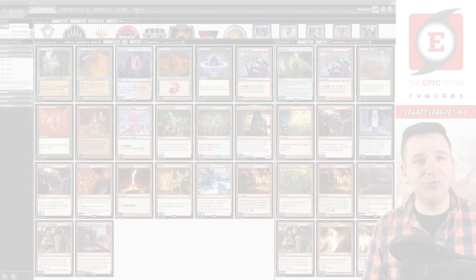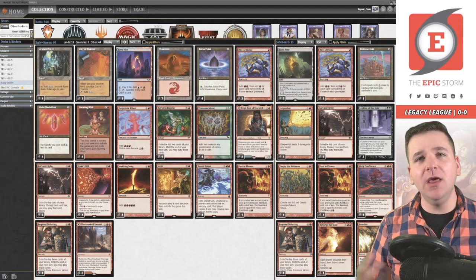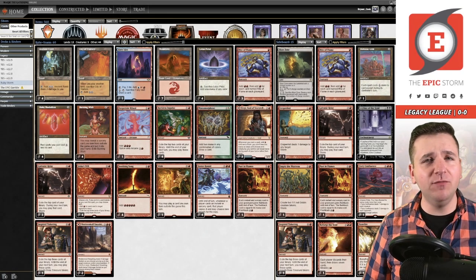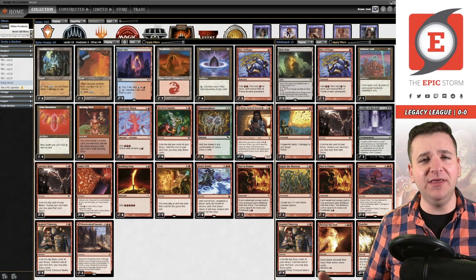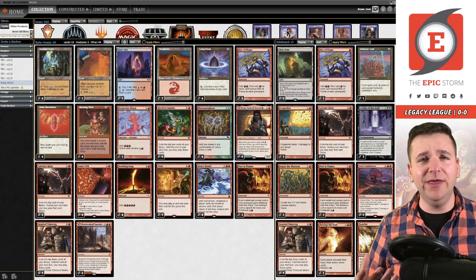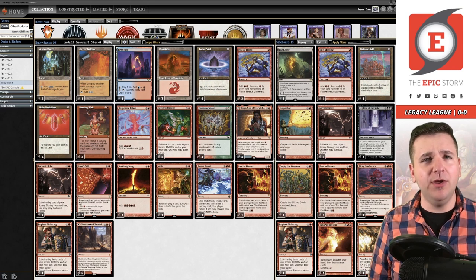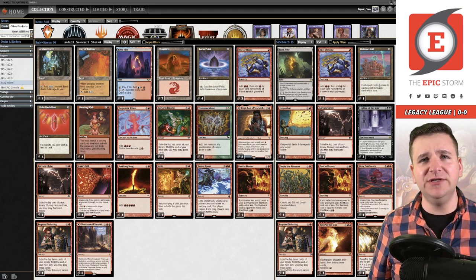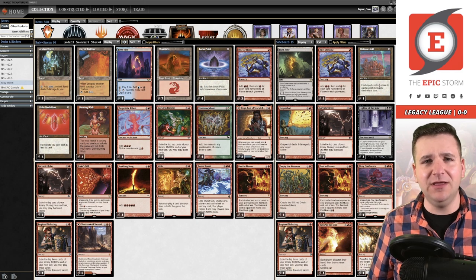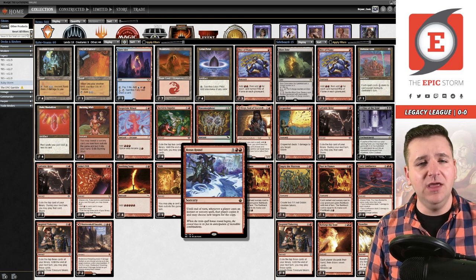What's up everybody, I am Brian Cook and today we are playing Bonus Round Ruby Storm. We recently featured a video with Tony Scaponi of the Epic Gamble. Ruby Storm was sort of the predecessor to that deck — it was the deck that made Tony interested in playing red storm combo in Legacy. It's often thought of as an older build of the Epic Gamble, but in reality they're two different decks at this point.